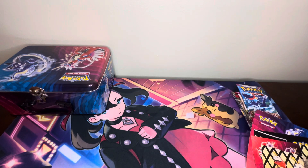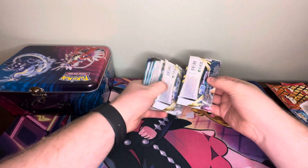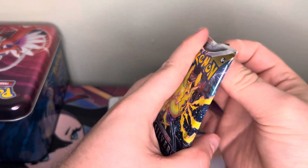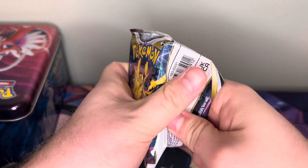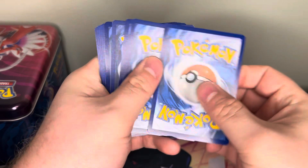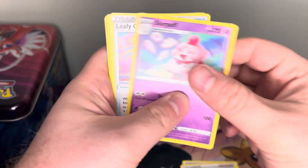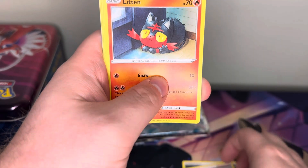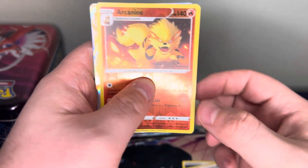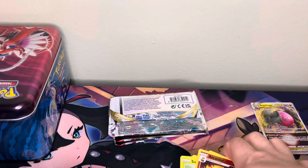Let's go ahead and open these packs — see what we got. We'll start with Silver Tempest and go from there. We have a Dark Energy, Lance, Slurpuff, Leafy Camo Poncho, Murkrow, Litten, Petilil, Klang, Sunkern, Arcanine Reverse Holo, and a Regidrago V-Star. Not bad, not bad — we'll take it. Could be worse.